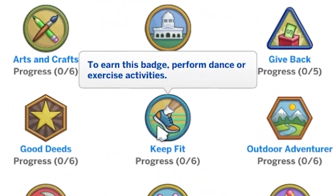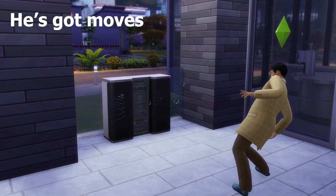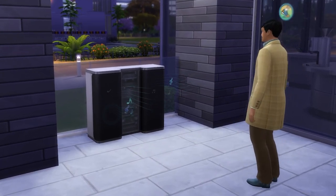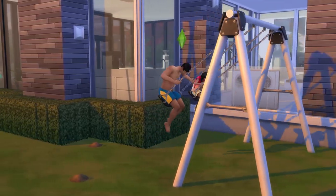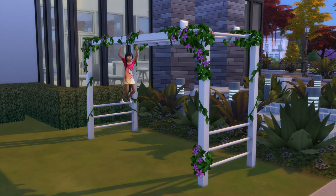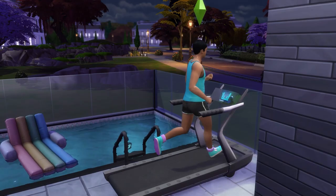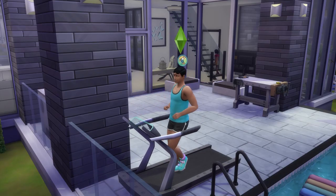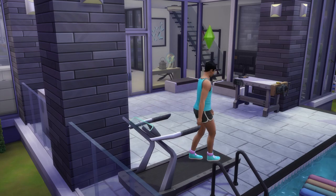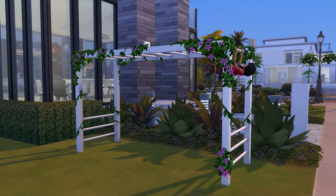Also requiring 6 tasks is the Keep Fit Badge. This one is very easy — having a dance to some music and playing on swings works for both children and teenagers. For children, other play equipment like monkey bars works well too. Teenagers can also work out on gym equipment like treadmills. This one appears to be time-based, so your sim will need to actually swing or work out for a little while to make progress.